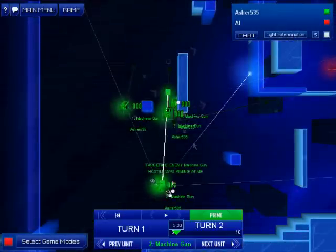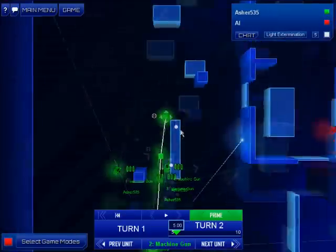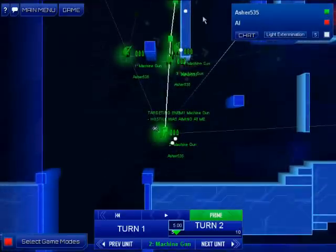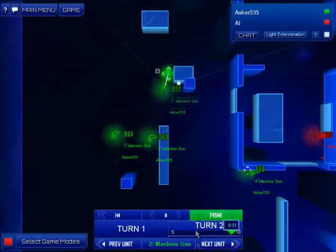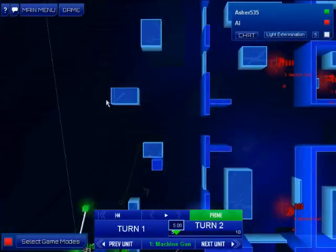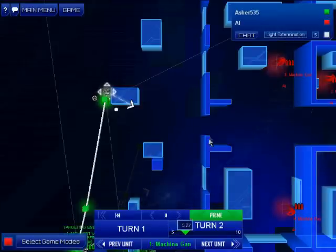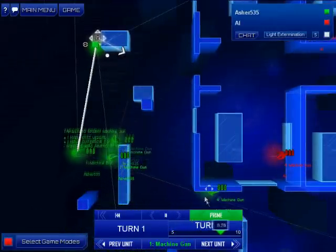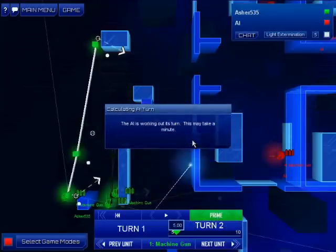What else do we need to do? That guy's running very far — let's get him to run over to there. This guy needs to move further though, let's get him up to there and see if he can aim through that window. Let's go and see what we can do with that.